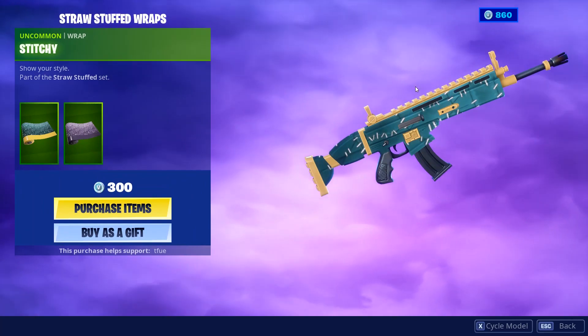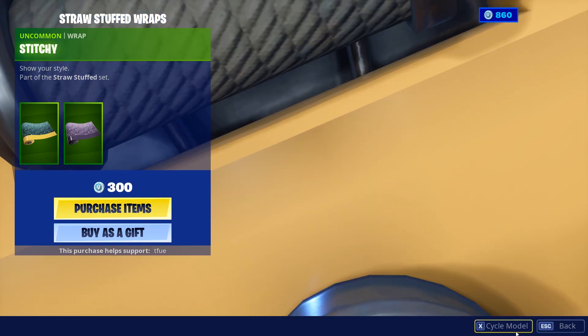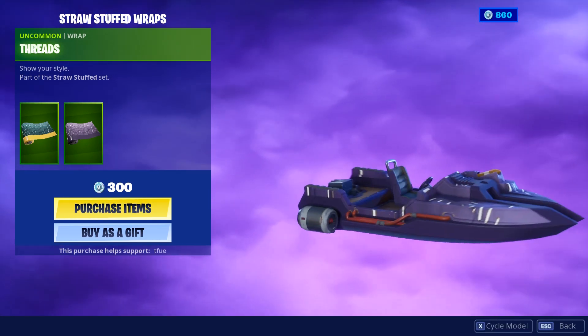And finally the new Straw Stuffed wrap with the Stitchy — it's pretty nice on all of the guns and the boat. Threads is also pretty fire, it looks really nice on all the guns and the boat too.